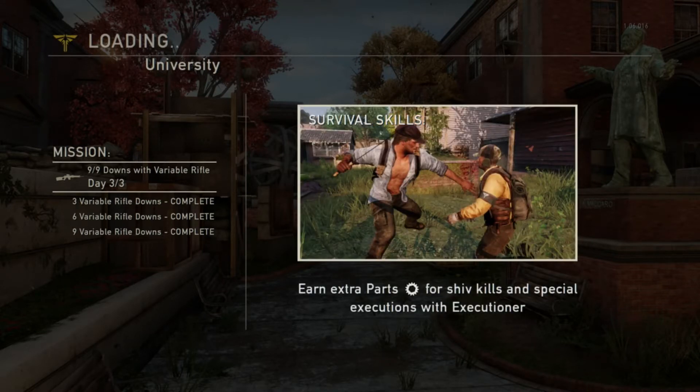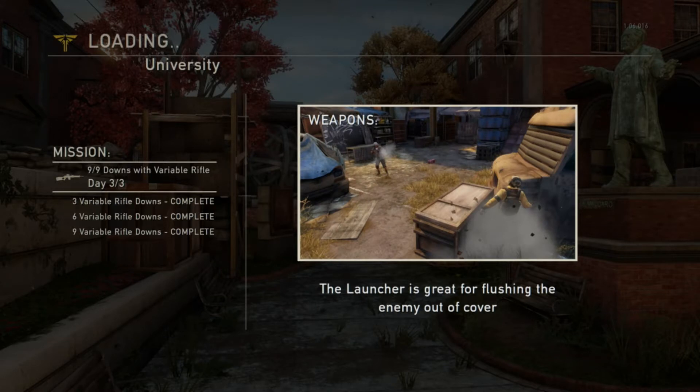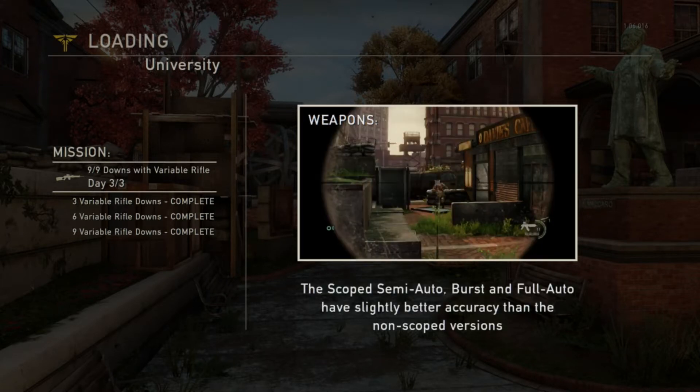This patch brings in new executions for rifles: semi-auto, burst rifle, full auto, the variable scope, all the scope weapons, the automatic rifle, the assault rifle, the Specter, new sniper execution, bows, revolvers, pistols, ground stabs, stealth stabs, and shotguns. You have to buy these executions separately — they're a dollar each, so that's nine dollars basically if you want executions for all the weapons.